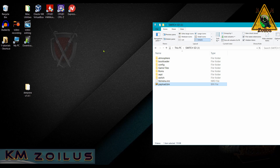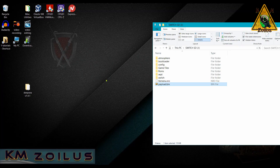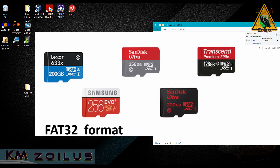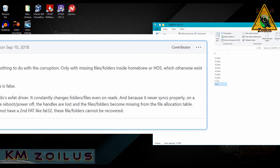Let's go ahead and begin by getting some important stuff out of the way first. One of the things I recommend is to try to use an SD card formatted to FAT32. I know about the file size restrictions — we'll get to that in a minute. Many people have used exFAT without any issues whatsoever.